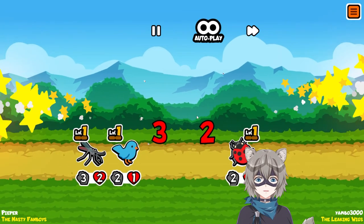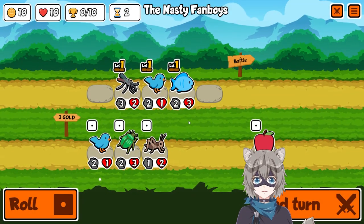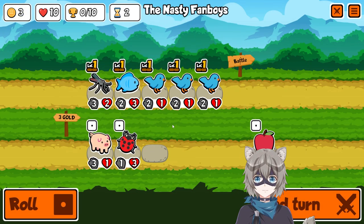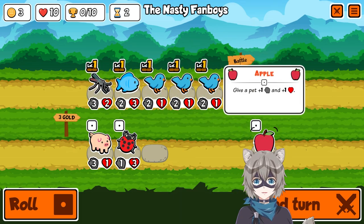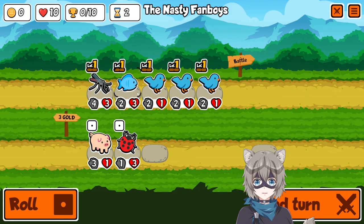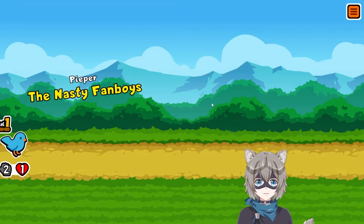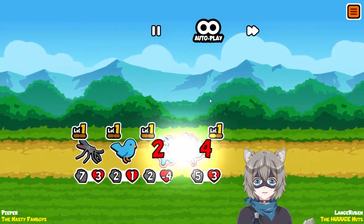Bluebird is sometimes a little bit hard to use and it's going to give us a lot of draws. We're gonna try and buff our mosquito here. I think maybe I use this apple now, or just roll three times for repeats, but I'm okay with just buffing it because I'm probably going to be keeping this mosquito all the way till the late game.